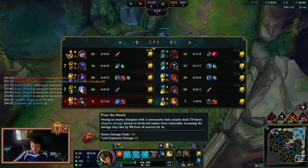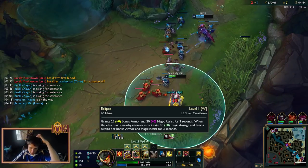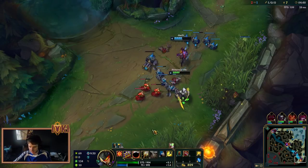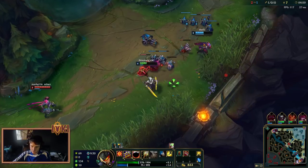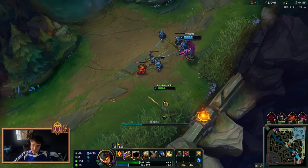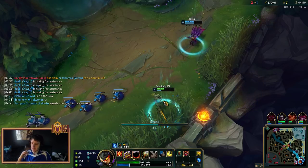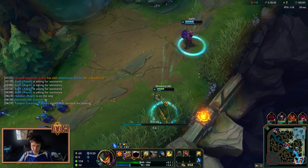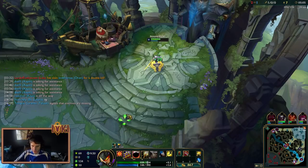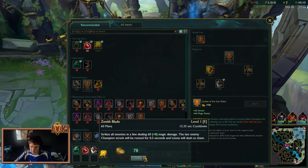That is definitely going to help us recover all that early damage that we took. The Nami can just be so oppressive in the beginning of the laning phase. It really highlights one of the weaknesses of Leona — is that once she goes in, if you're not in complete synchronicity with your ADC, one of you is just going to get completely chunked and it can throw off your whole laning phase. But luckily Kayn had enough presence of mind to come down here and correct our lane for us, so I do appreciate that.